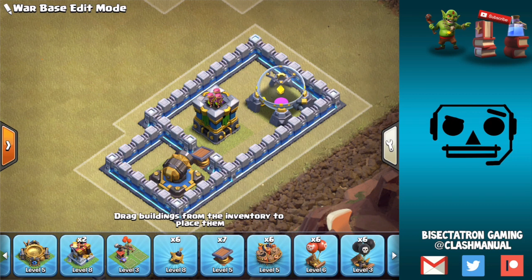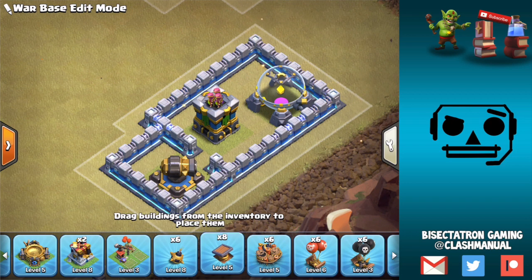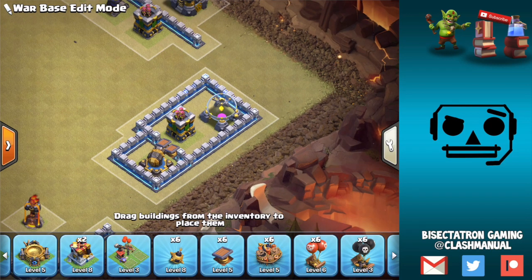This is great to have on the back end of your base, away from your queen, where hogs are likely to be used. You can sometimes predict where hogs will go — typically away from the Town Hall, but not always, so use your best judgment. You could argue the attacker will see the one-tile gap and infer there's a spring trap there, but oftentimes they're going to think there's a spring trap anyway. You're not really doing yourself any favors by being mysterious and leaving things open. You can even do a double spring trap setup — pick your preference.